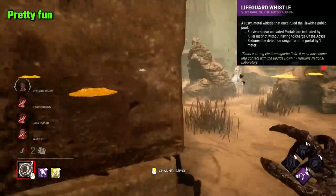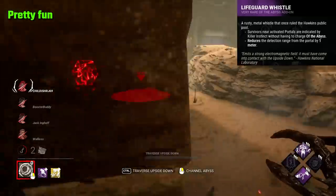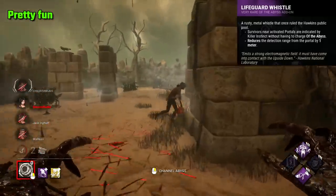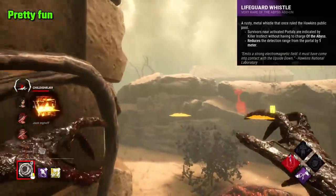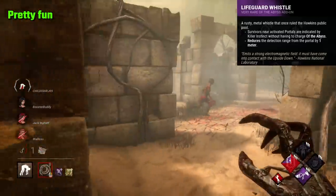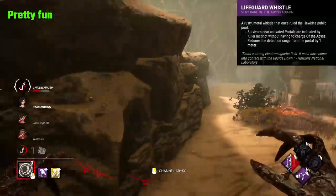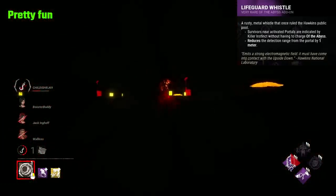Lifeguard Whistle is an add-on that allows for a very interesting playstyle, where you can use Demo's portals almost like tripwires or sensors around the map. What this add-on does is make it so when a survivor steps within a metre of a portal, they get revealed with instinct, without you needing to charge your shred. This is an add-on I really enjoy, although it's definitely a less effective way to play Demo. It's just interesting and unique, and it's fun to be able to track so many people from across the map. If you place your portals in high traffic areas, you have instances where you see a bunch of survivors at once. It can also be somewhat viable on loops, where you can track the whereabouts of a survivor.